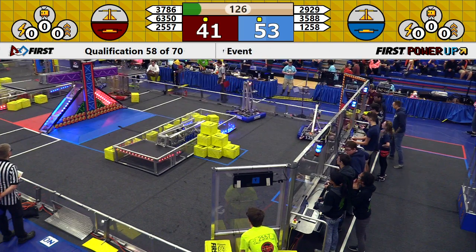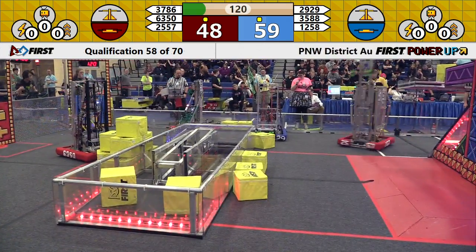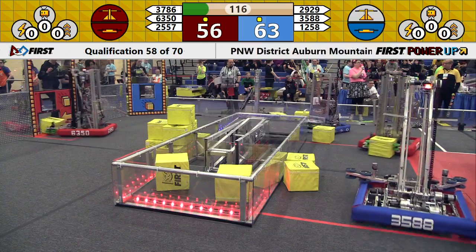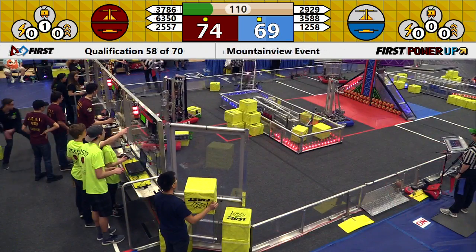Right away, we do see a Blue Alliance robot zoom downfield. That's Jagbots in Blue Bumpers right on the Red side of the field currently. They swoop into position looking for Power Cubes, power up their manipulator. It looks like they'll be trying to play some defense to slow down the Blue Alliance. Blue Alliance currently has 67 points, but Red Alliance owns the scale.